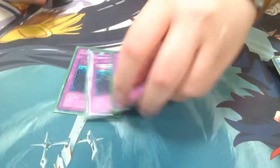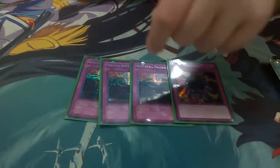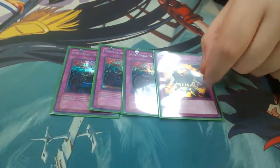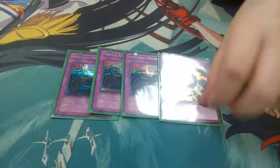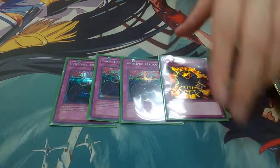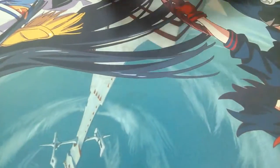Four traps — I would change the ratios on these. It's three Anti-Spell Fragrance and one Mask of Restrict. Mask is purely in here so that your Magnus can't get Kaiju'd, that's the only reason. You can also use it for Blue-Eyes. I would play two and two, but I didn't have the second Mask with a flute so I had to play three and one.